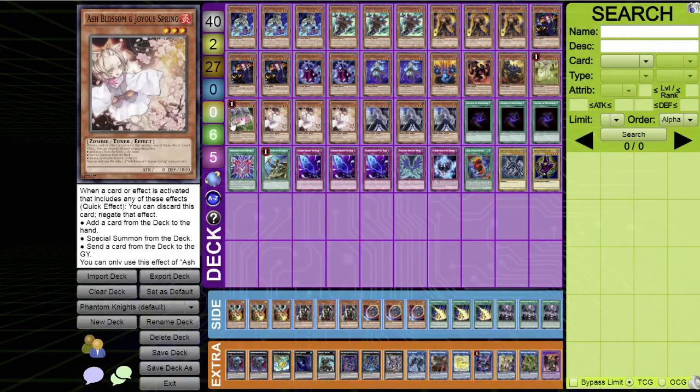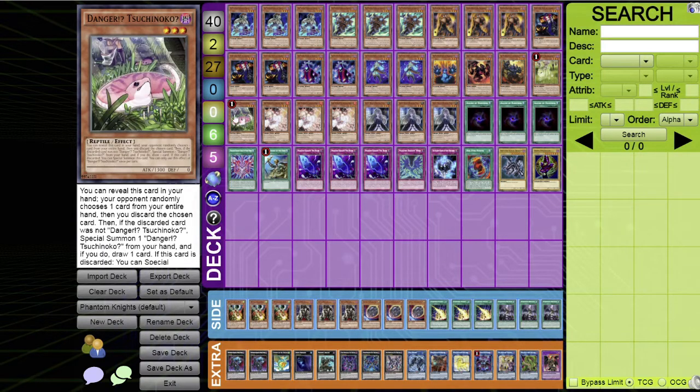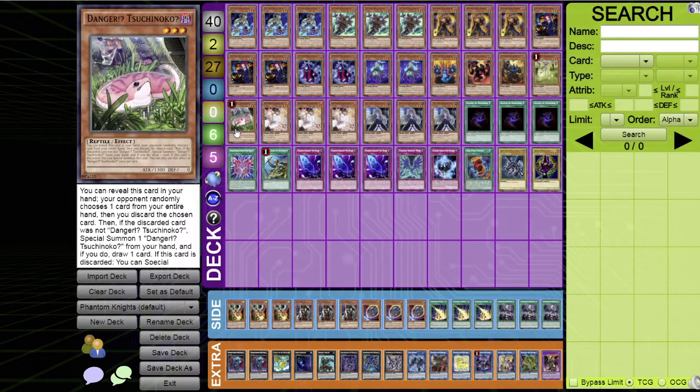Danger! Jackalope? and Danger! Tsuchinoko? are limited to one each. You reveal them and your opponent randomly selects a card from your hand — if they don't discard the Danger monster, you special summon it and draw one card. Jackalope's bonus: if special summoned this way, you can special summon one Danger monster from your deck in defense position. Tsuchinoko works similarly with a slightly different bottom effect. Both are level three darks, which is perfect for this deck.